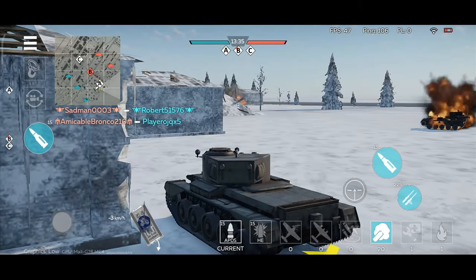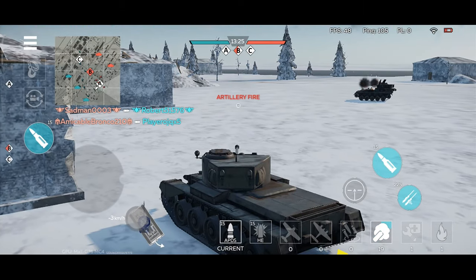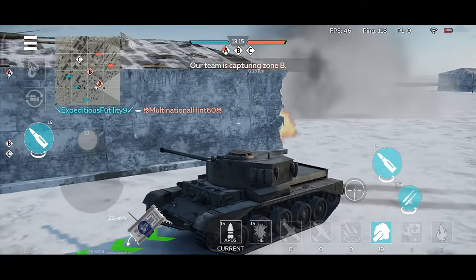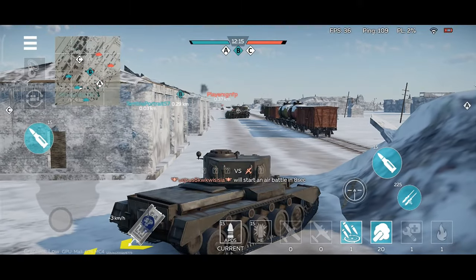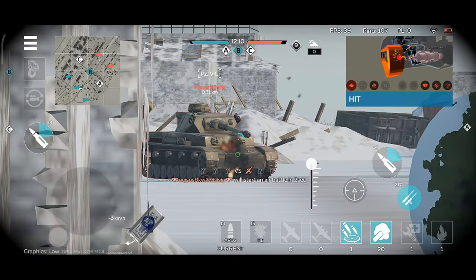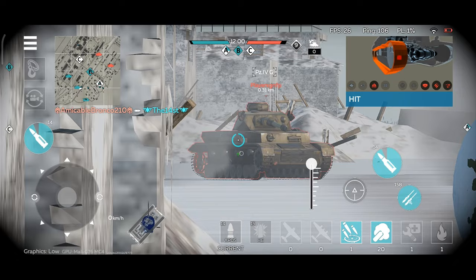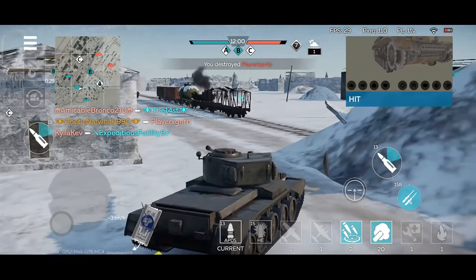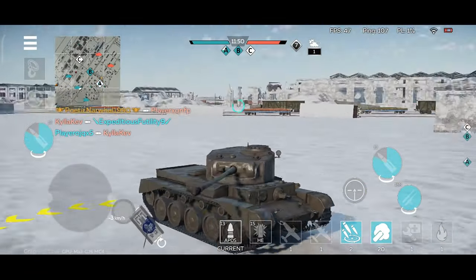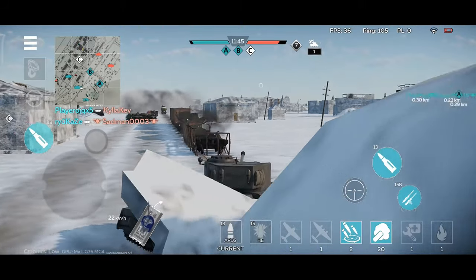They are destroying all my teammates. I'm going to deploy some smoke bombs. Let's turn here to the left — there's a tank there, that was close. There's another tank over there. Look at that — we can cause a lot of damage to that tank, and I'm pretty sure we're going to destroy it. We destroyed that tank. Now I need to get closer to my teammates.